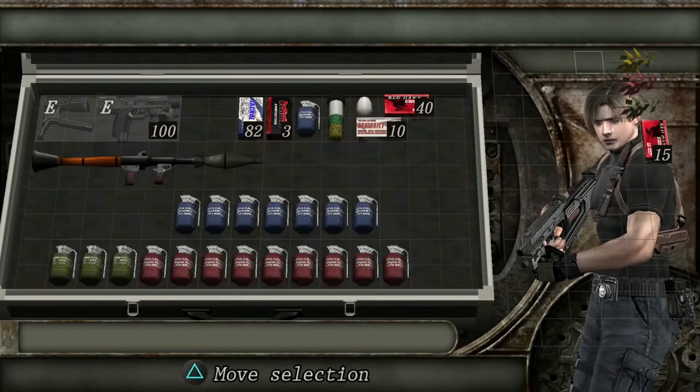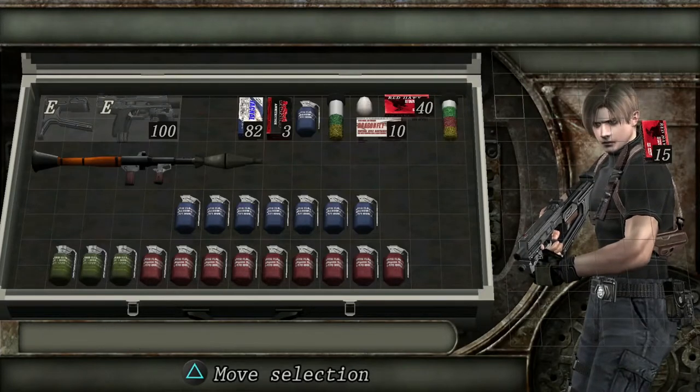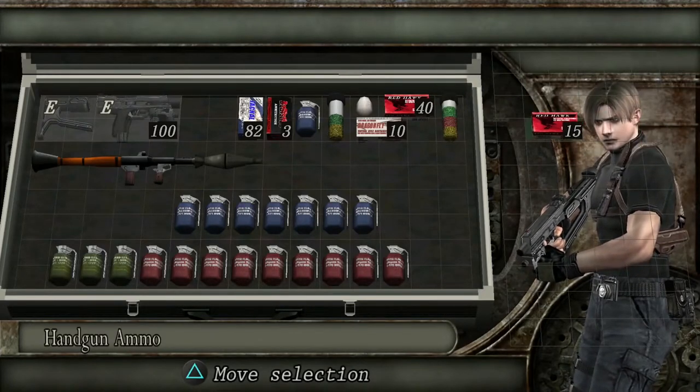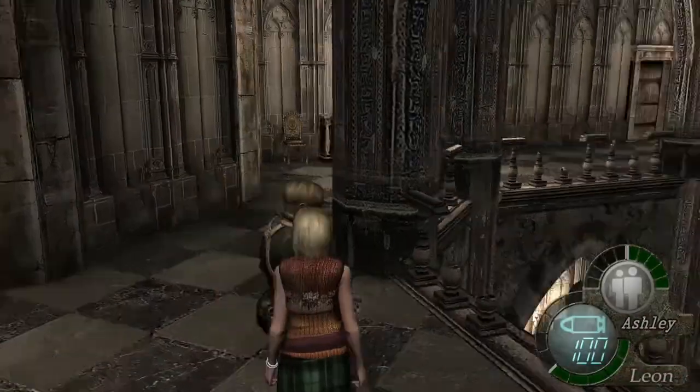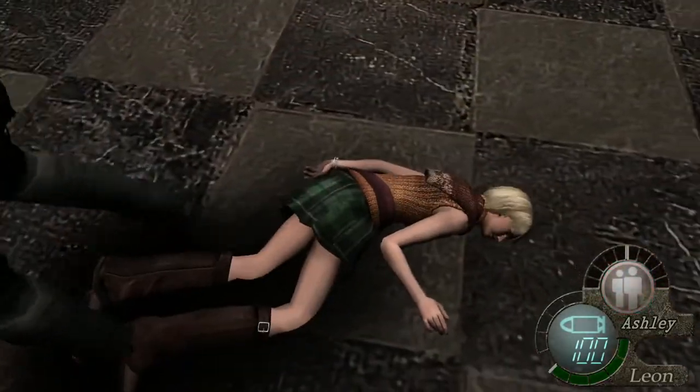Welcome back everybody. We'll jump straight in because this one starts you off in the inventory from Ashley - this is everything that Ashley collected to start this chapter. You're basically putting all that into your inventory, so if you got the green herb I missed, you should have one less green herb than what I've got.